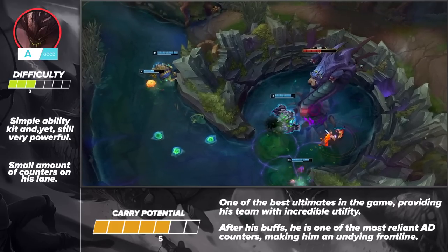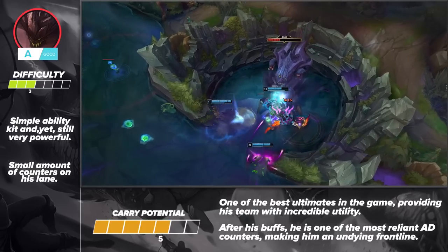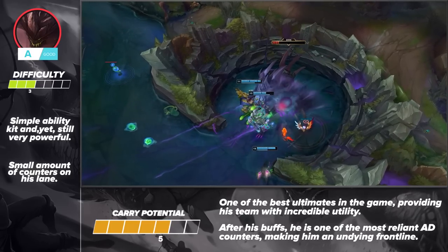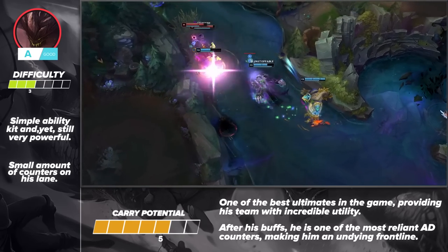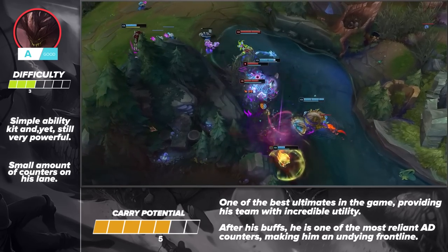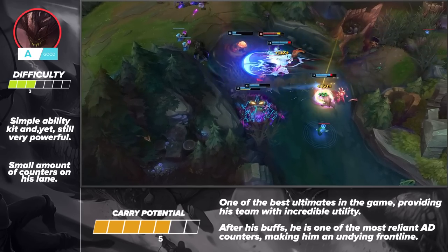In terms of his carry potential, Malphite is the bane of nearly every AD top laner. He stacks armor and can also eat away at their attack speed. At the same time, his ultimate is disgustingly powerful. You can honestly win your team the game with a well placed ultimate. Definitely don't underestimate him just because he's a tank — Malphite does a great deal of damage.